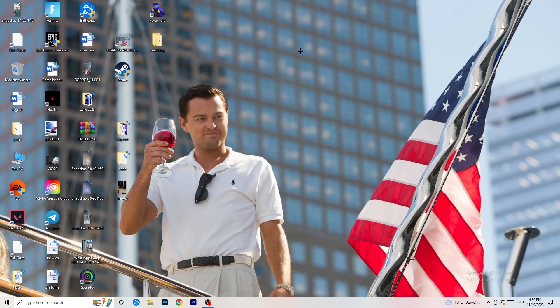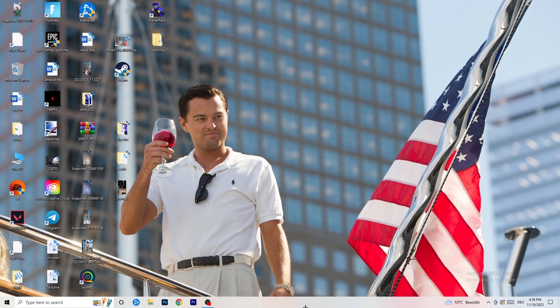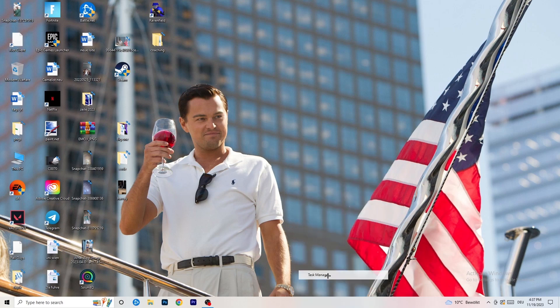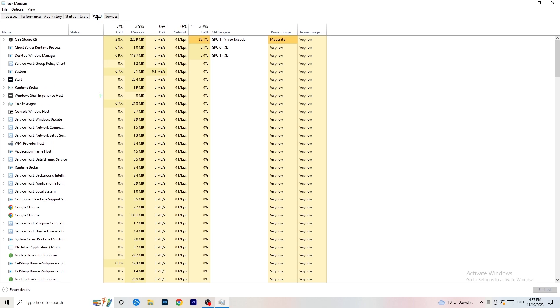The last thing you can do: right-click your taskbar — wherever it is on your screen — and open Task Manager. Once it pops up, go to the top of the screen where you see Performance, App History, Startup, Users, Details, and Services. Click on Details.